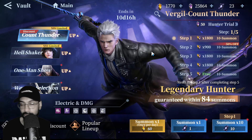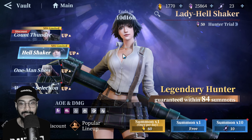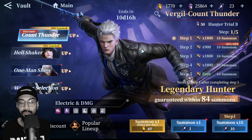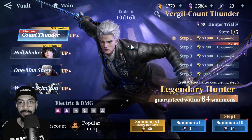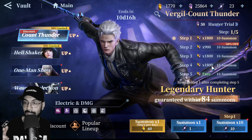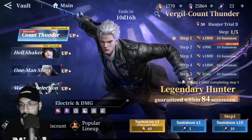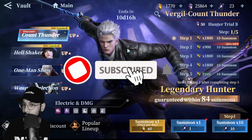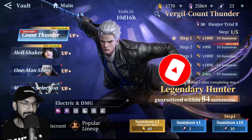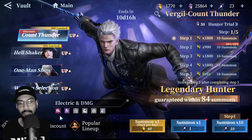Right now they are returning Count Thunder Virgil and giving us the Triple-S Hell Shaker Lady. Let's take a good look at their kits and gameplay. First, Count Thunder Virgil — returning banners are very friendly because you get 15% off in the second pool and your fifth pool is entirely free. So you will actually get the character with a lower amount of gems.